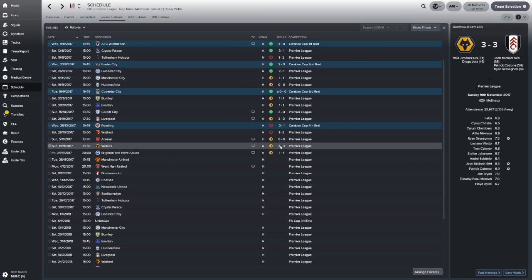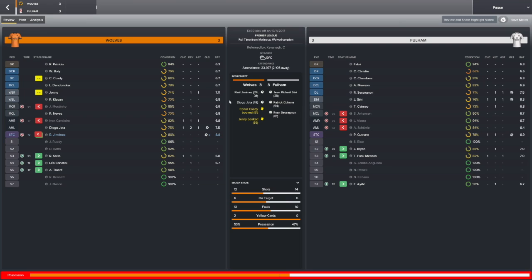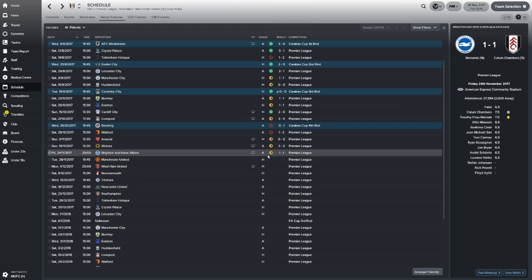We then travelled to the Molineux. I think the fair result was a draw based on the stats - obviously a newly promoted team. They were 2-0 up and then I switched to the back three, and we managed to come back with Jean Michael Seri scoring. They scored again but we managed to get two goals, and I think the three at the back has been suiting us a little bit more recently.